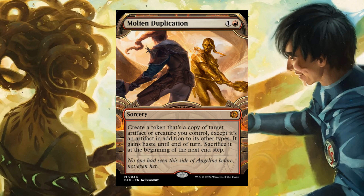Molten Duplication — for 1 and 1 red, Sorcery. Create a token that's a copy of target artifact or creature you control, except it's an artifact in addition to its other types. It gains haste until end of turn. Sacrifice it at the beginning of the next end step.